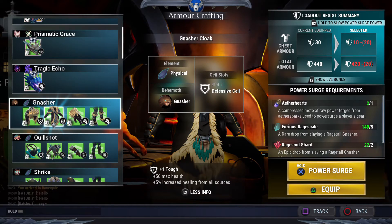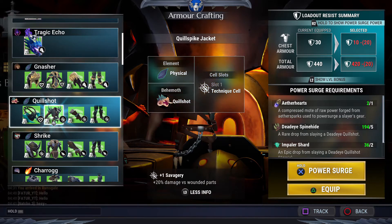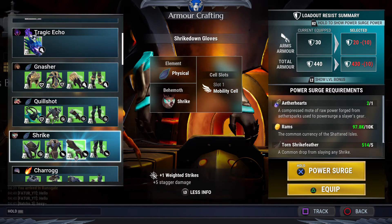Also, the distortion armor has Tough as a unique effect, which gives you 50 max cells and protection from all sources. When you get plus three Tough you get 150 max. Cool Shot armor is a little good too.